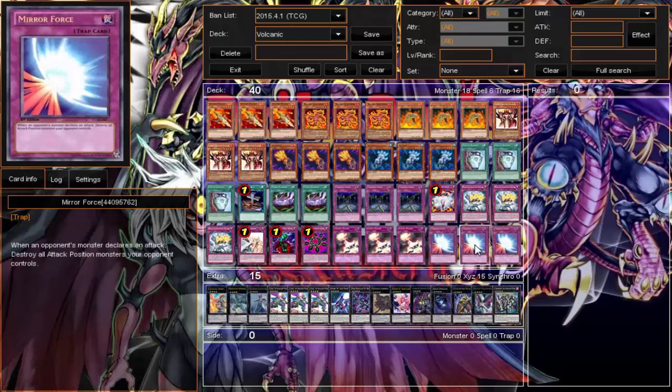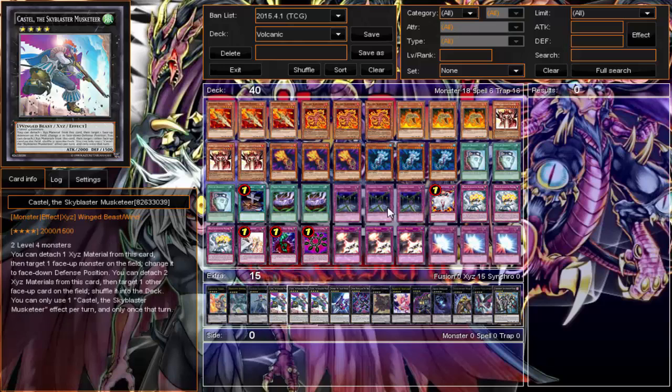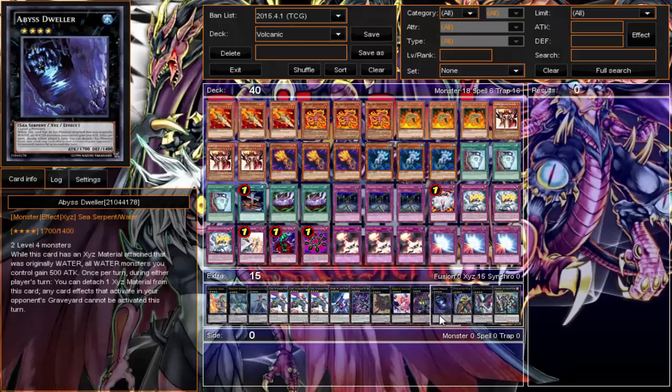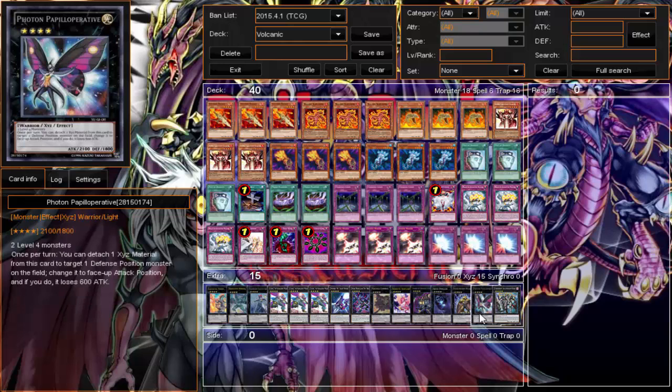Everybody and their mother is running Mistake. I didn't put in the Mistake yet — still testing it out — but it seems like if you're going to run competitive you've got to run triple Mistake, it's a given. For the extra deck it's just a toolbox — I threw stuff in: Zenmaines, Maestroke, Exciton Knight, Castel, Number 101, Evilswarm Exciton, Cowboy, Heartland Drake, Dweller. I don't special summon that much so the extra deck isn't that important, but it's nice to have the toolbox there.